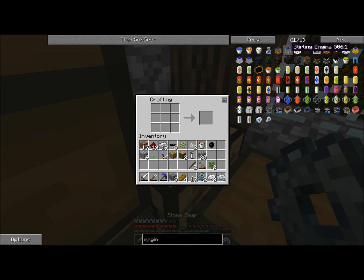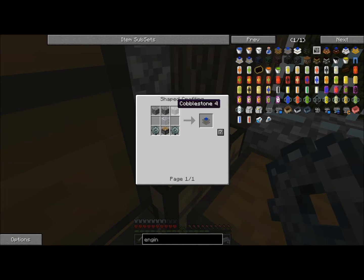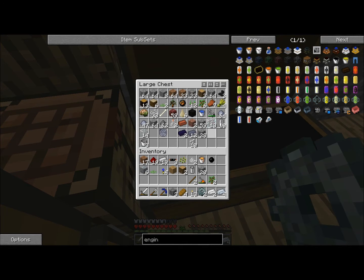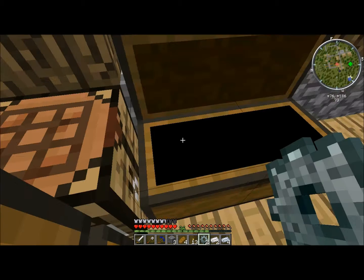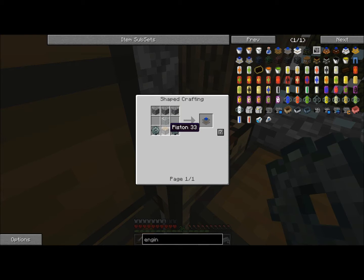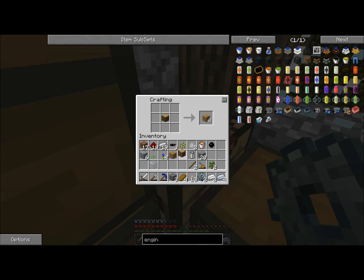Two stone gears. Glass. Three cobblestone. So I'm going to grab one glass. And then to make this piston I would need four cobble, one iron, one redstone, and more planks.